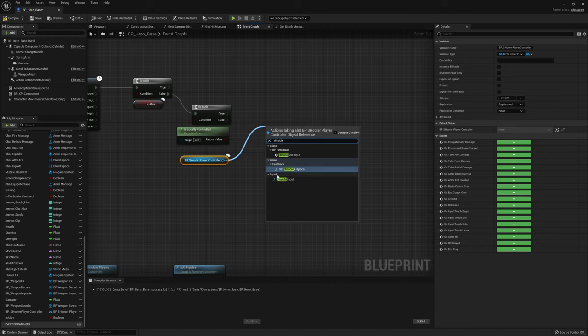In our player died menu widget, we add an on clicked event for the respawn button. All we need to do is grab our player controller and call our respawn after death function. We're calling this with the local player controller - either server or client - replicating to the server, which gets the game mode, calls respawn after dying, spawns the new pawn, possesses it, and re-initializes everything.